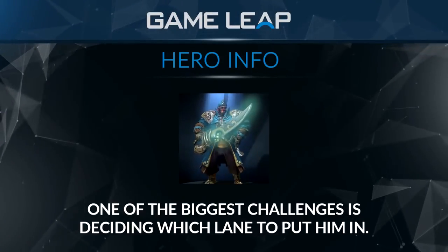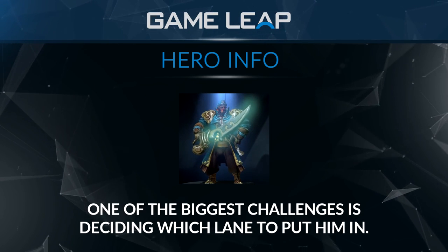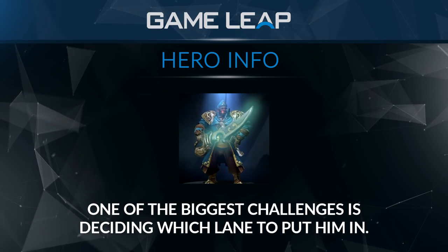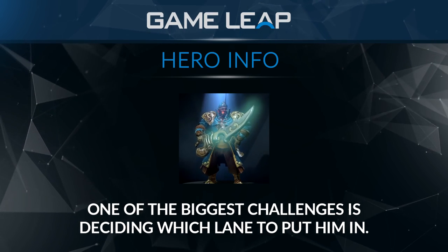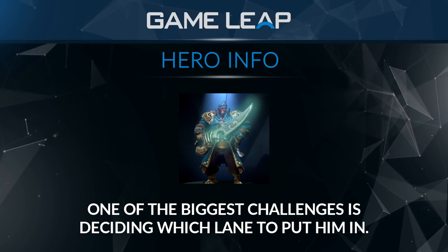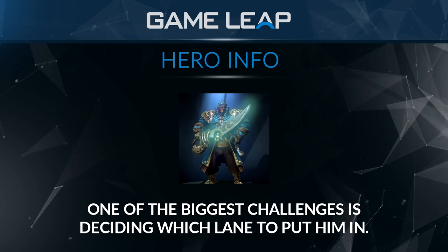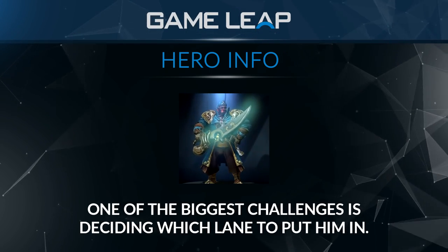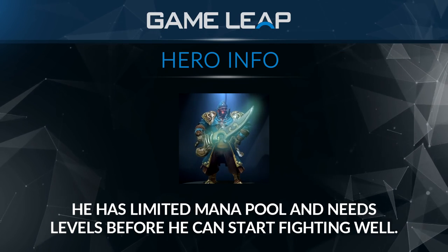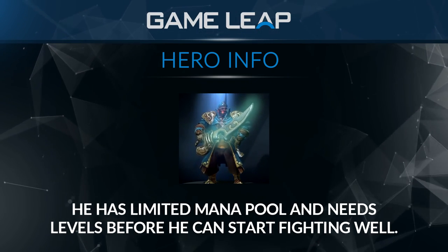Moving on to the cons of Kunkka, some of his weaknesses are pretty big, and they're majorly why he hasn't been picked often in pro games, though he is seeing a little bit of playtime as of late. One of the biggest challenges of picking Kunkka is deciding which lane to put him in. It's hard to decide where you want to put a melee support hero that can't gank very well before levels 3-5. He doesn't contribute much to the safe lane outside of being able to augment already strong laners with X and Torrent. He's not particularly good at going with an aggressive dual offlane strategy, since he has a limited mana pool and needs a couple of levels before he can really start fighting well.